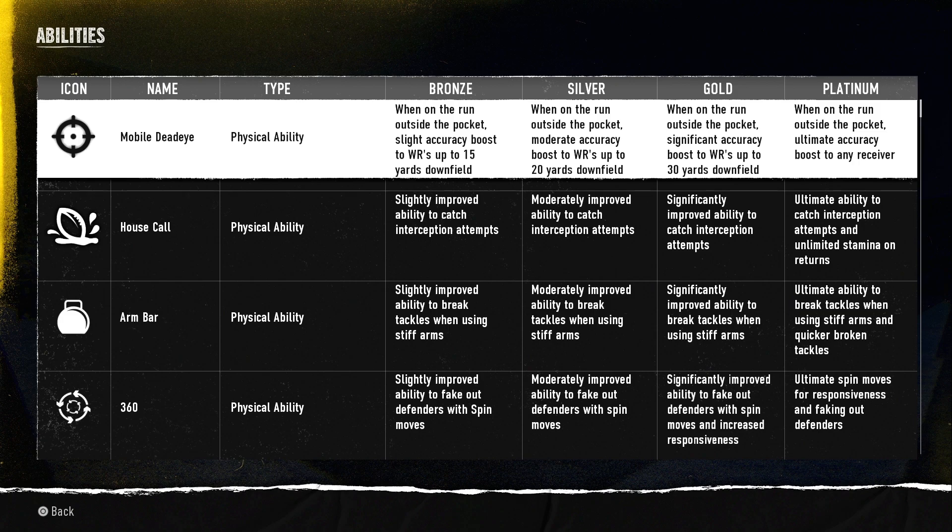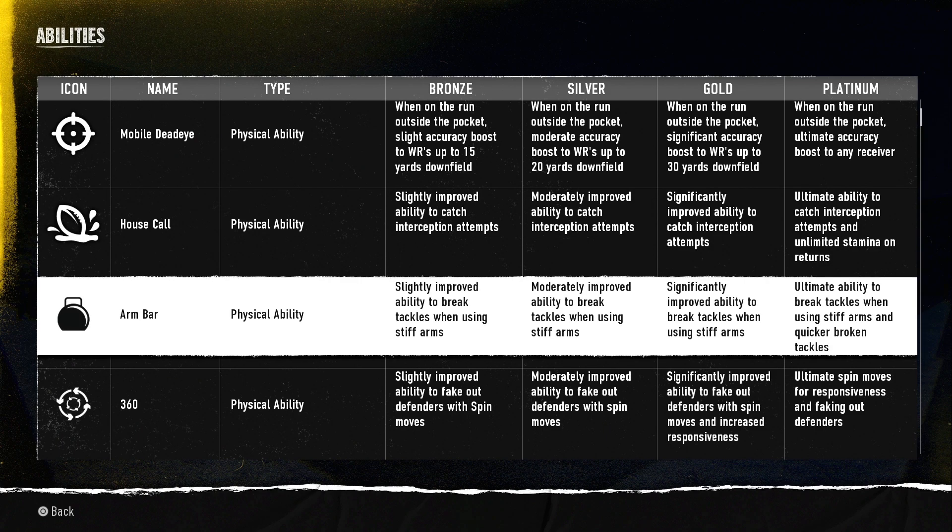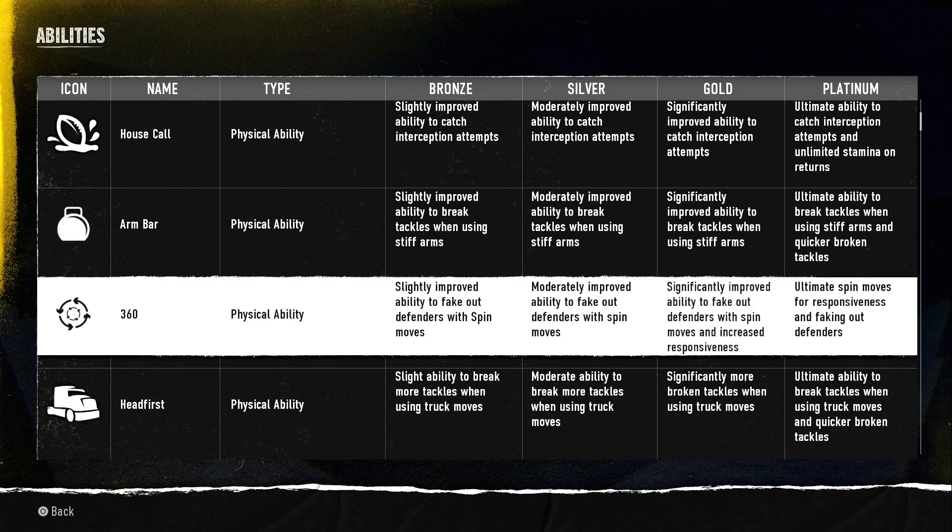Mobile Dead Eye — when on the run outside the pocket, slight accuracy boost to two wide receivers up to 15 yards down the field. That's crazy. House Call is a physical ability — slightly improved ability to catch interception attempts. Arm Bar is a physical ability — slightly improved ability to break tackles when using the stiff arm. 360 is a physical ability — slightly improved ability to fake out defenders when using a spin move. As you build it up it gets even stronger.